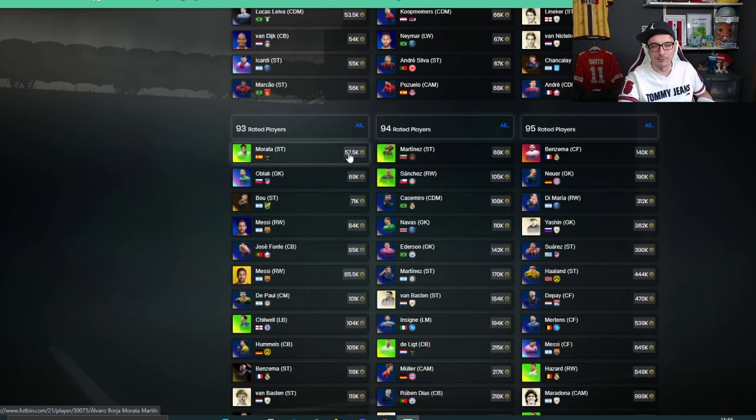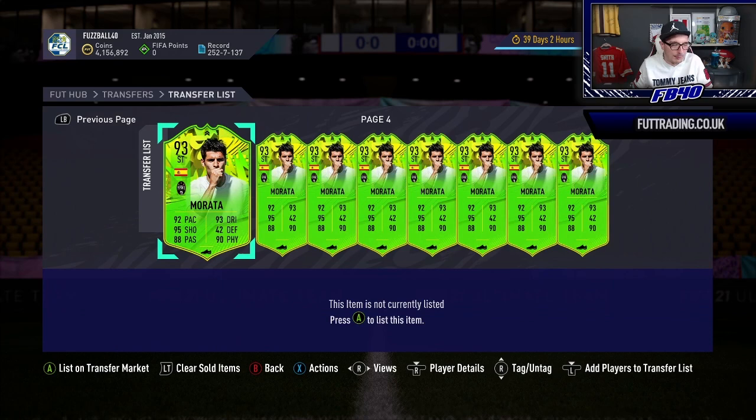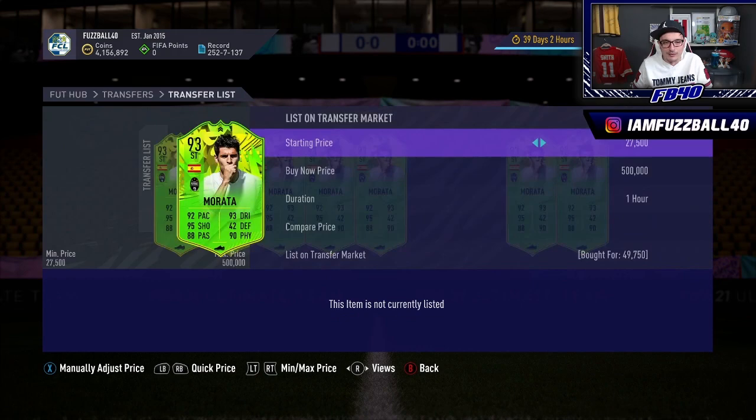Across the on-foot bin, just type into Google 'cheapest players by rating' and it gives you basically the prices of fodder. For example, 93-rated - the cheapest you can get outside of Buu and Oblak at 69 and 71 is Morata, who you can pick up and sell at around 63k. Martinez is the cheapest 94 by a considerable distance at 68k.